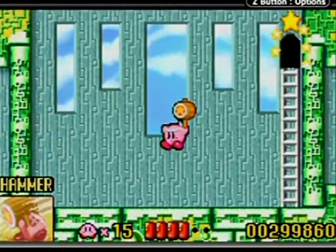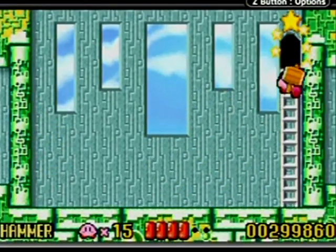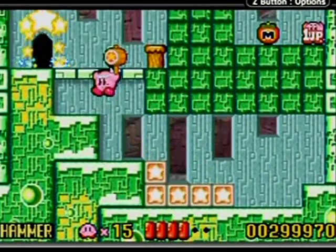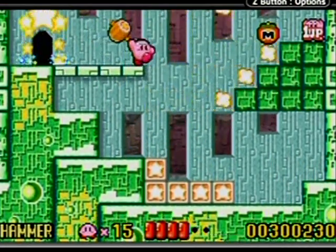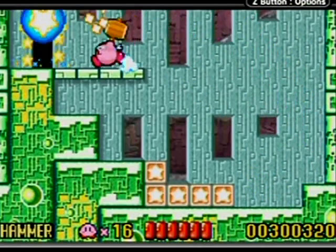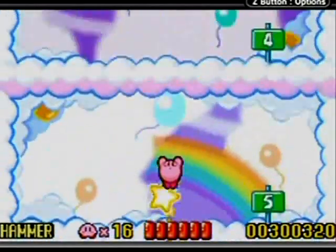I'd like to show off the hammer power because the hammer is awesome. It's kind of watered down compared to Kirby Super Star's version, but if you have a hammer and you see switches like this, you can hammer them down and get the contents from within. There's a launch pad — press the A button.